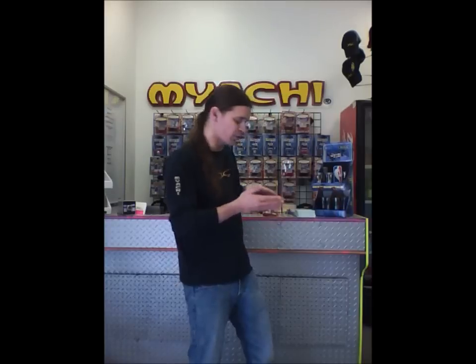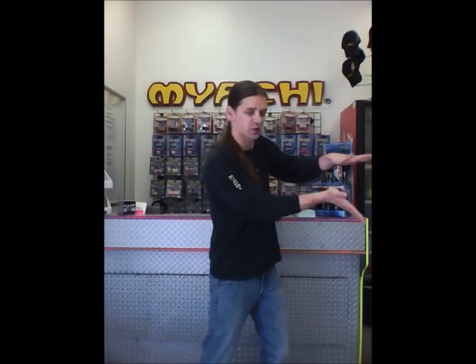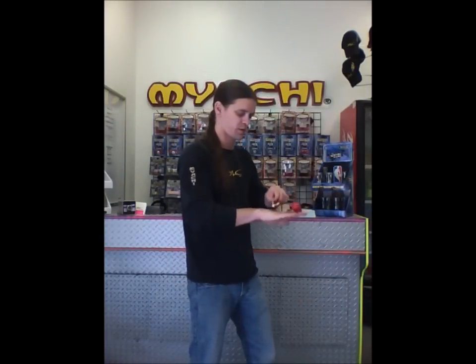So here's the move. You're going to start with two Miyachis out like so, you're going to do a vertical split. One you're going to catch on your weak hand, the other one you're going to catch in a ninja. But the cool thing about the move is the motion is going to allow you to come in just like so. You bring that ninja down all the way, just like that.